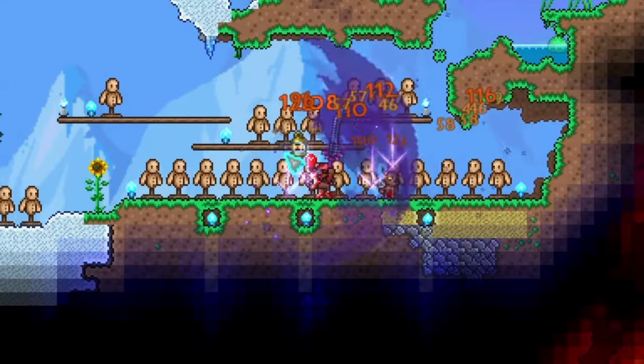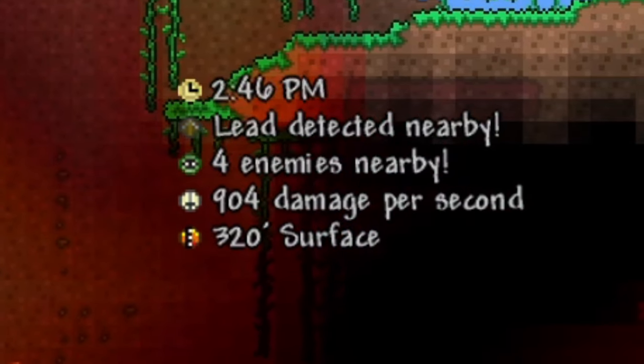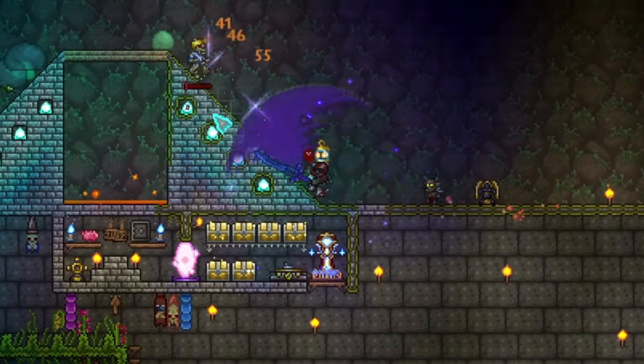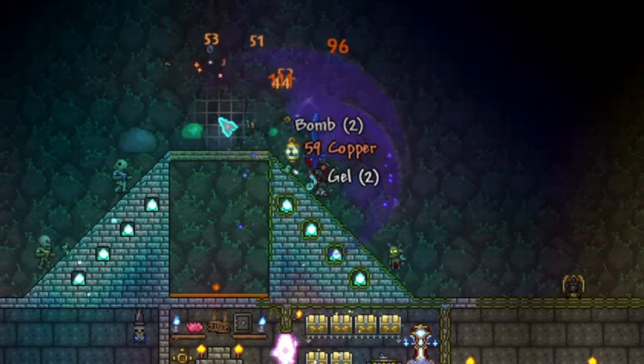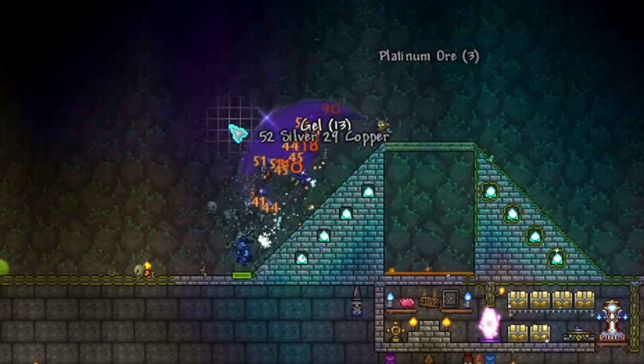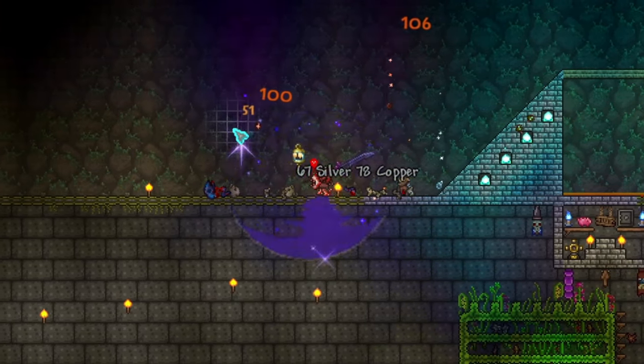Coming in at number 1 we have the Night's Edge. This sword got a massive boost in the 1.4 update. This weapon has a really nice auto swing feature, it deals a crazy amount of damage, and it has really good knockback as well. Not to mention the arc that spins in a 360 will keep you safe in all directions and easily prevent you from getting flanked.